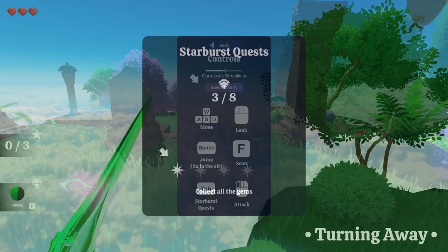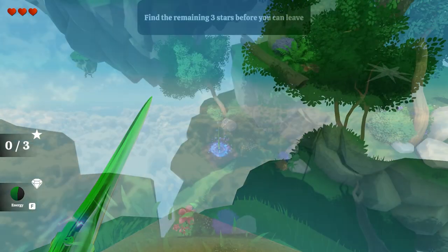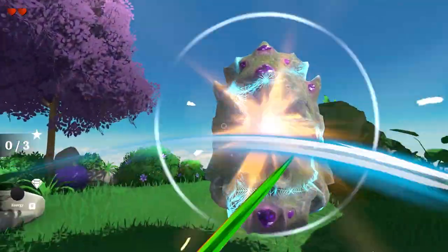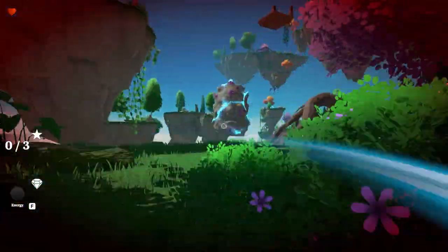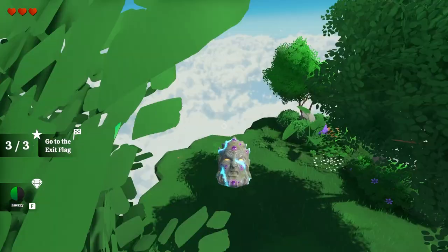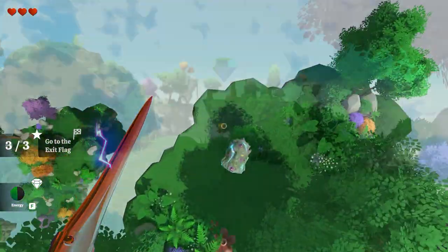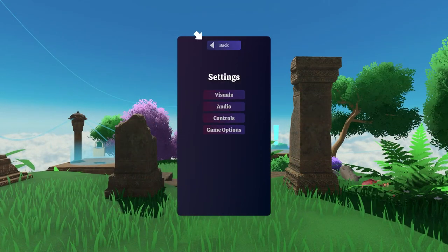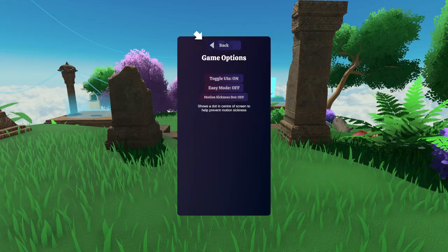It seems the objective is to collect items so you can leave the level. Combat-wise, there is a sword you can collect and there are bad guys you can fight, but these bad dudes do have a 360 attack, which means you need to get quite far away from them when they attack you. The graphics are nice but nothing you haven't seen before. You can control the screen resolution but that's your lot. If you do end up suffering from motion sickness, there is a motion sickness dot which you can turn on, which says that it will help you.